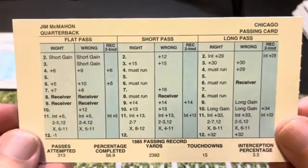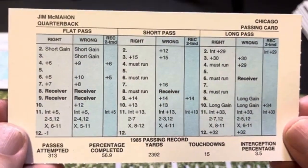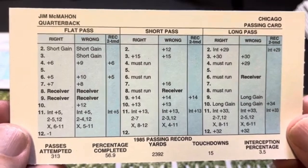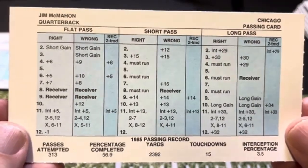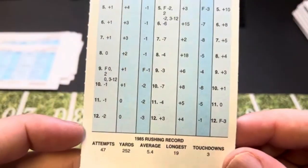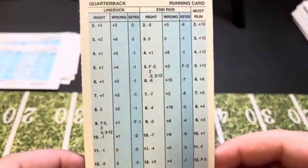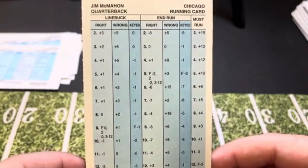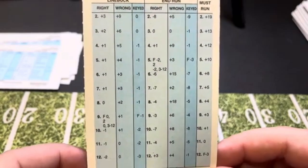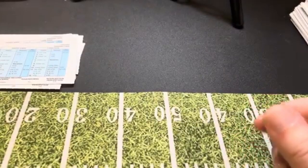Finally, we're going to look at Jim McMahon, only because he was on the world champion Bears — and I am a Bears fan, but I was really never a big McMahon fan. He wasn't that great; he was a game manager and his card looks it. He had some must runs — a 5.4 rushing average, 252 yards on 47 attempts — so he does have a decent must run and an end run. That's the quarterbacks.